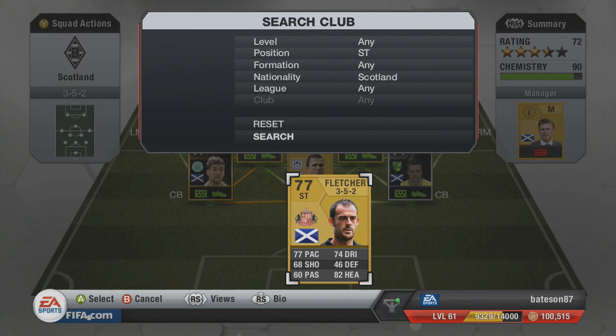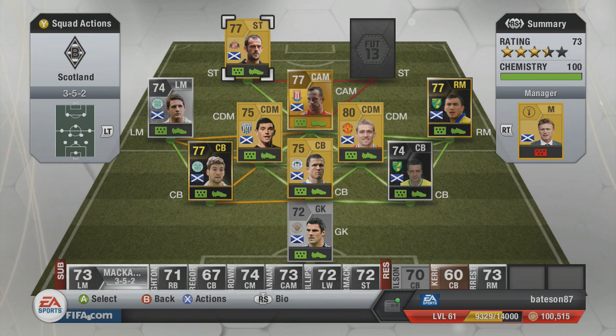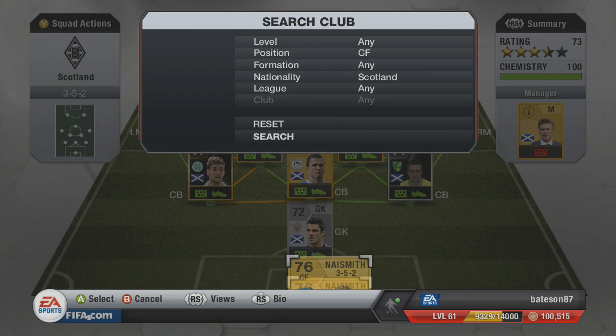The two strikers: we have S. Fletcher from Sunderland on one side — 77 pace, really strong and solid player for his price of around 350 coins. I'm surprised how much I enjoyed this team. If you have the coins I definitely recommend picking it up — it'll cost around 200k with the informs, but the normal cards are enjoyable too.